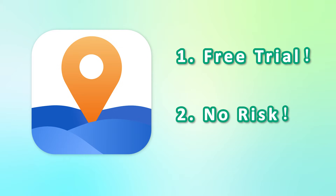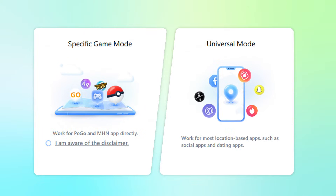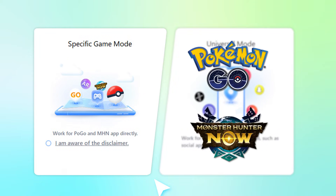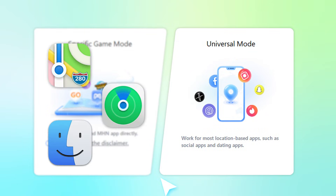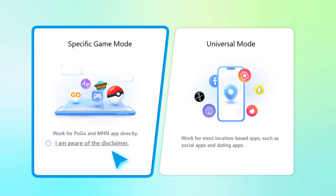Let me show you how iMyPhone AnyTo works — it's super easy. Click the link in the comments to download the latest version of AnyTo. There are two modes: specific game mode and universal mode. For Pokemon Go or Monster Hunter, choose game mode. For changing your iPhone or Android location, select universal mode. The steps are similar, so I'll first show you game mode.